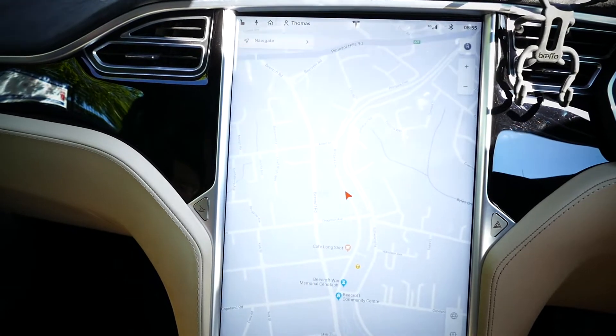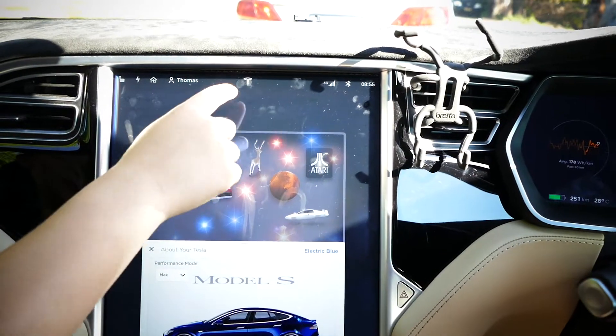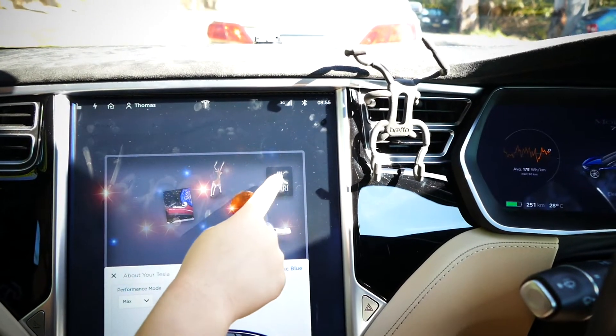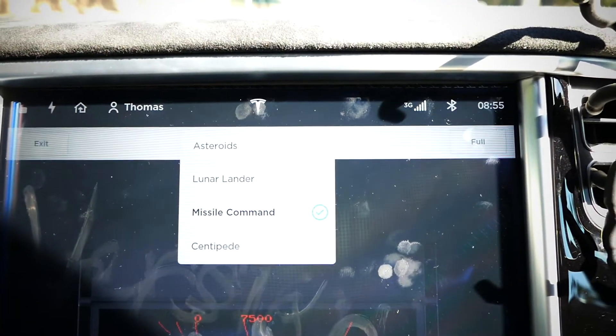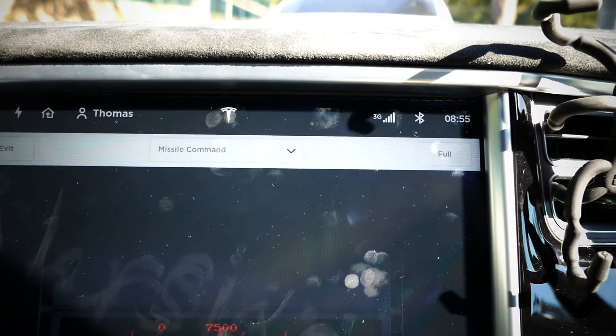It's pretty cool and I want to show you something here as well. Evan, show us how to get to Atari games. Click on the Tesla icon and then scroll down. Then you see this Atari game as you press it — Asteroids, Lunar Lander, Missile Command and Centipede. So there's actually four games.